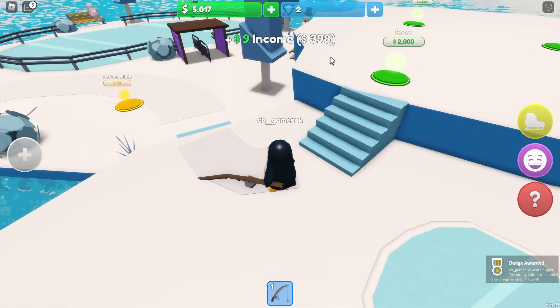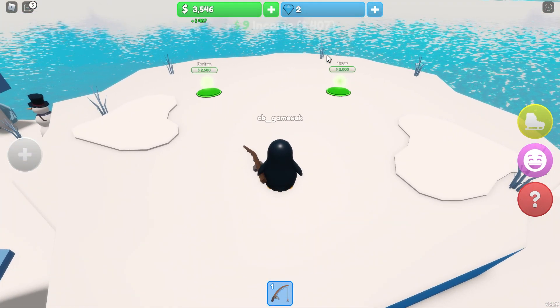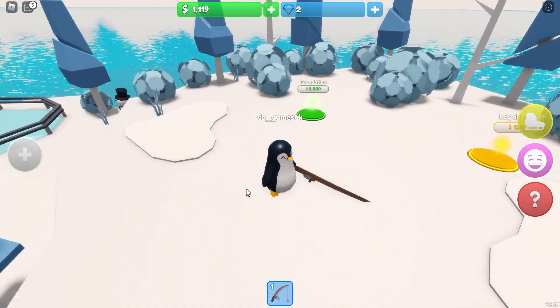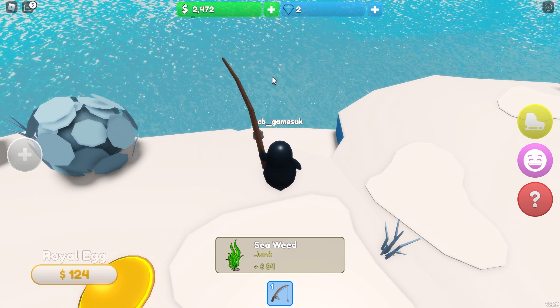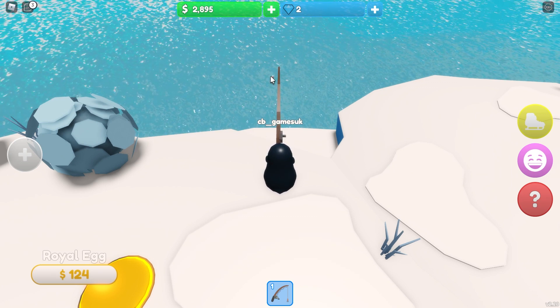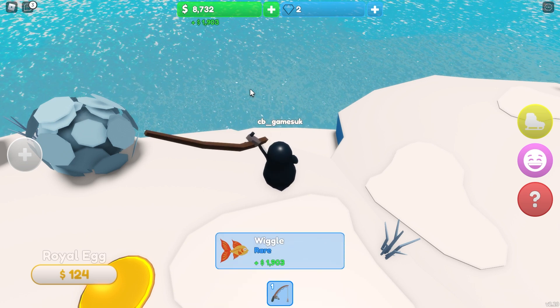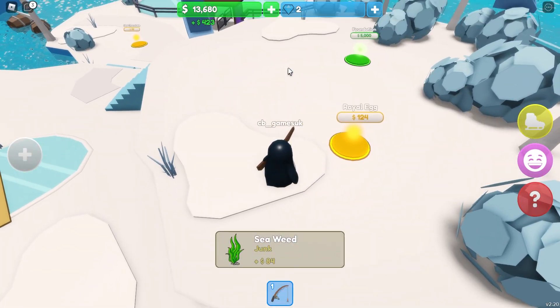$2,000 for a path is getting expensive - it's a nice path though. Some snow - can't have enough snow! And then I've got enough for some trees and some bushes. Then I need $5,000 for the next thing which is a foundation. I'm fishing to get up to $10,000. Another $1,000 fish - what happened to that $7,000 fish I got earlier? Another $2,000 fish. I've got enough for my foundation.